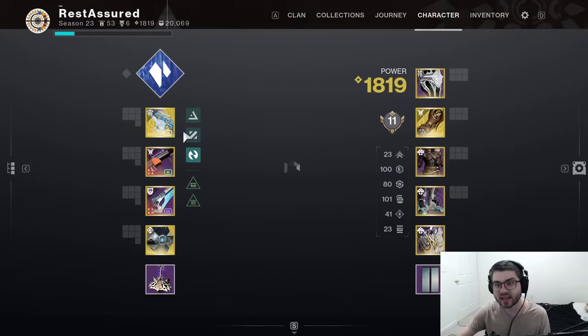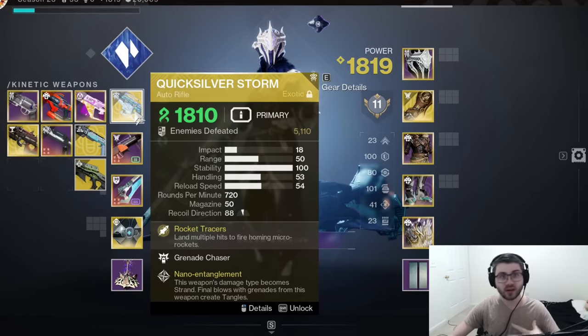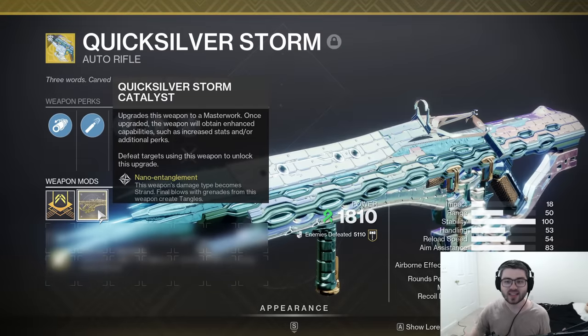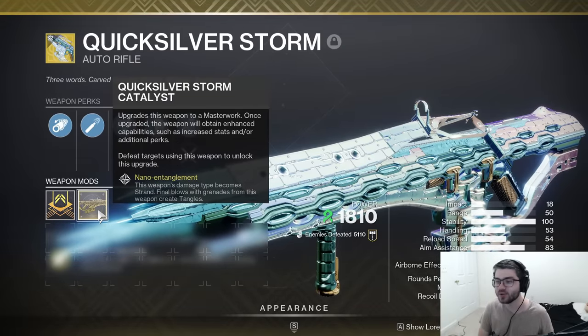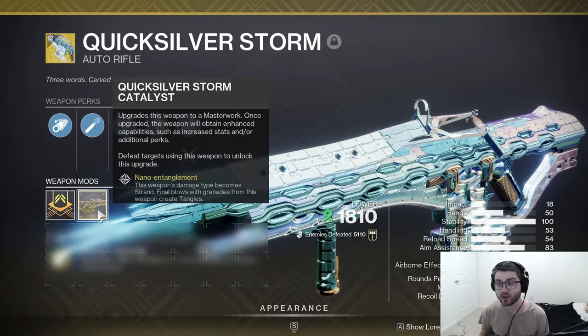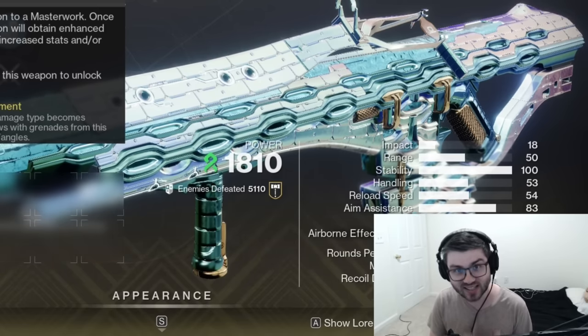Speaking of Quicksilver Storm, there is one thing I forgot to mention. On top of the Threadlings, the Unravel, the Slow, the Freeze, the Crystals — if you do have the Catalyst, this thing can also make Tangles. So you just have a bunch of the verbs from both Darkness subclasses playing into this build, and it absolutely destroys on endgame content.